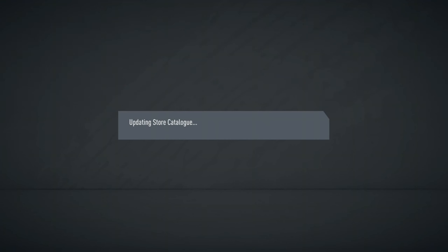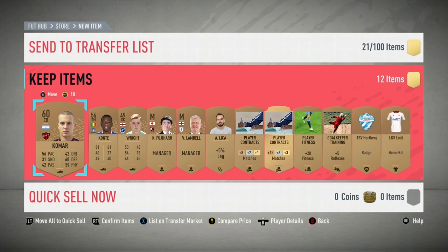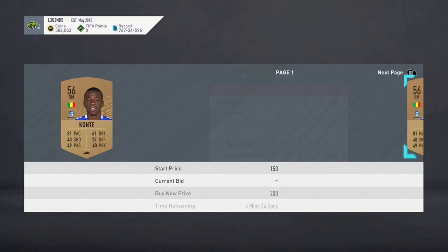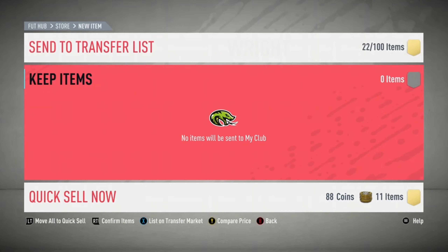Let me open a few more packs and then I'm probably ending the video. Let me try to get a squad fitness for this video. I keep getting rare contracts but I don't want contracts — I want squad fitness. Not worth anything... this one might be worth something, at least 200 coins. He might actually sell — list him, quick sell the rest.